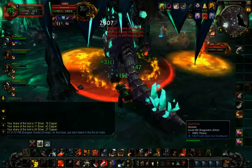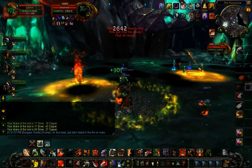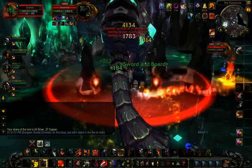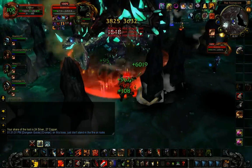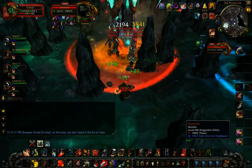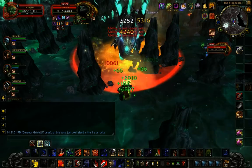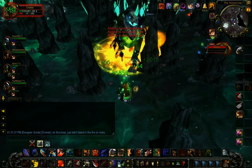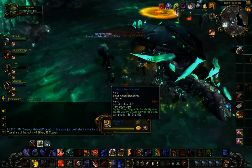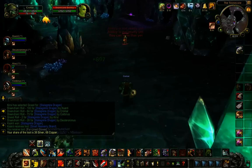We used Bloodlust here but didn't need to — you're probably better off saving it for the next boss. When he lifts off, he drops Stalactites all over the place, but you have tons of time — just don't stand in the shadows. He also drops fire void zones, so don't stand in those. If you get underneath him and jump up, you'll be in melee range for your abilities during the liftoff phase — I got a Shield Slam and Devastate off while he was flying. Hopefully they'll buff this guy and give him some standard dragon tactics.